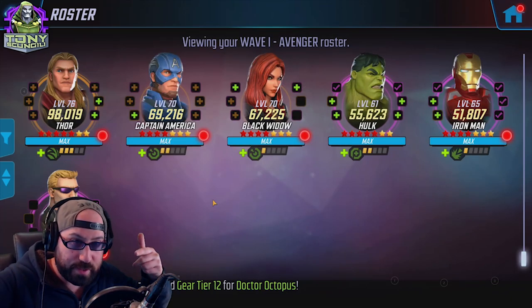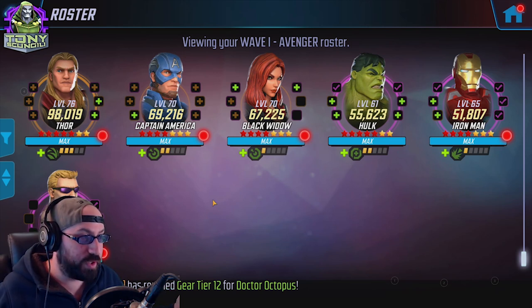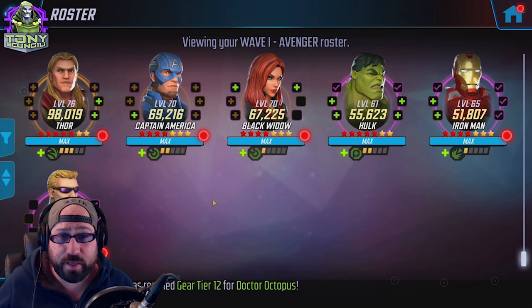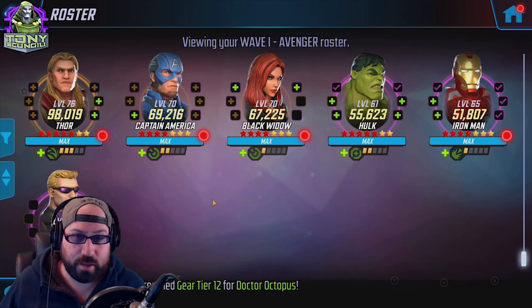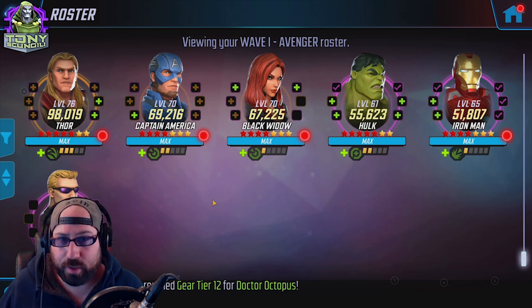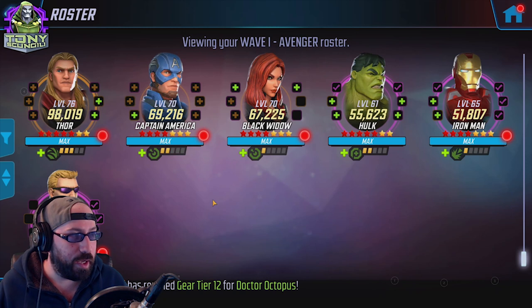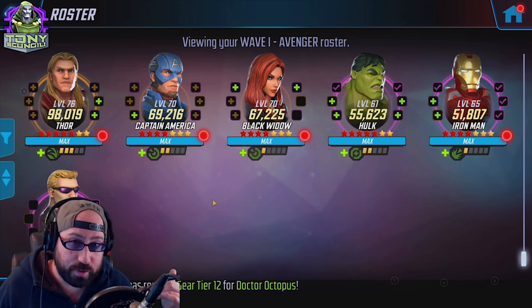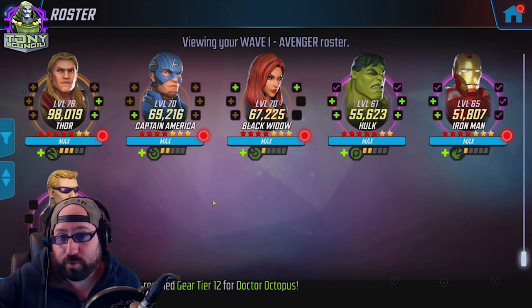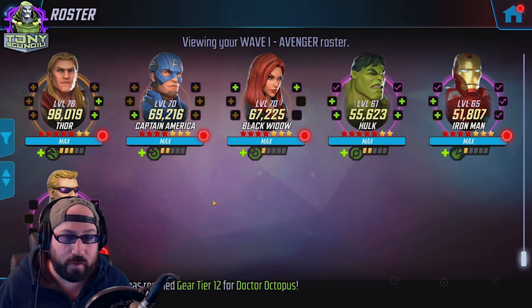Wave One Avengers ISO-8s. The Wave One Avengers are a unique team in that they are pretty decent in the early game and then have value in the mid to late game, but more often than not they splinter off. You might start with a Wave One Avengers team and then Iron Man gets pulled over to the Power Armor team and Thor gets pulled over to the Asgardians. They truly are like a Swiss Army knife team.